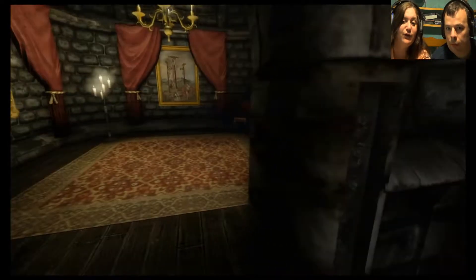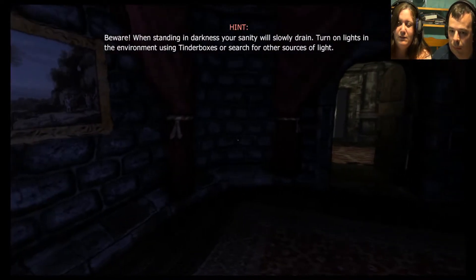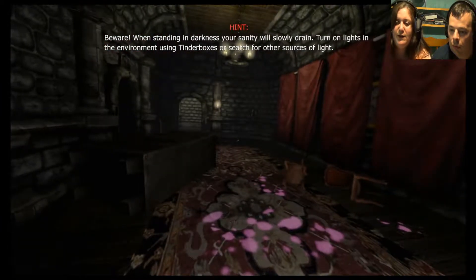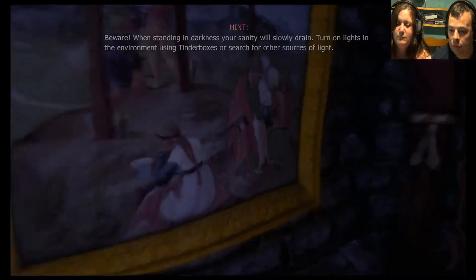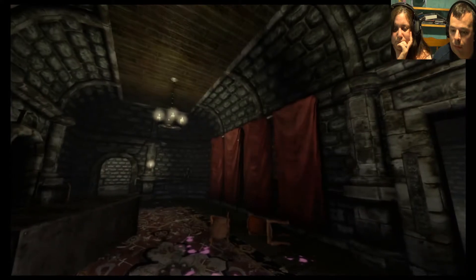We don't want to be going down there yet, but there's ectoplasm down there. Well we're going to have to go down there, but not yet. Why are there lots of white shirts in the cupboard? Because this person lives here — he's a businessman I expect. What the hell's that? Why has it gone dark? When it's down in darkness your sanity will grow and drain. Well we were in the light and it went dark. There we go — soak up the light.